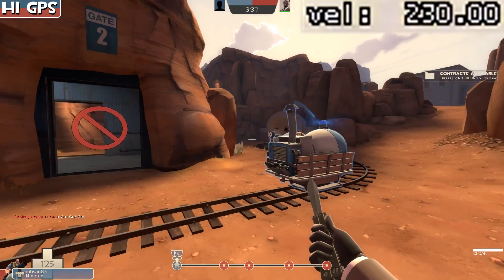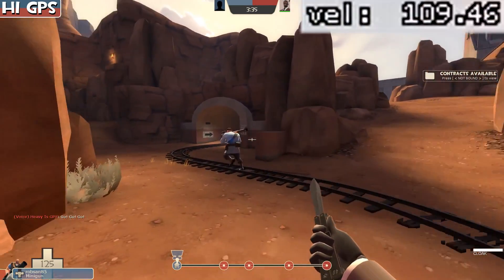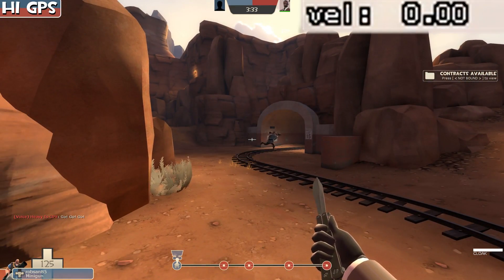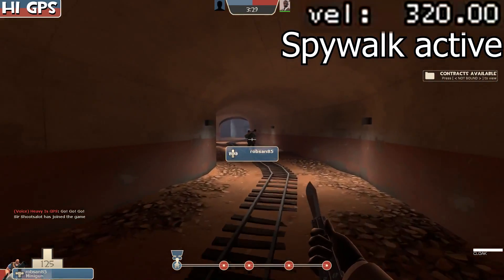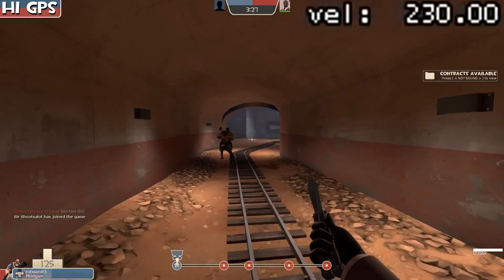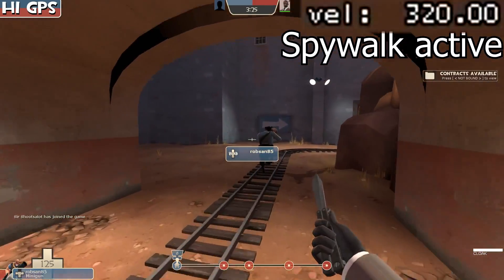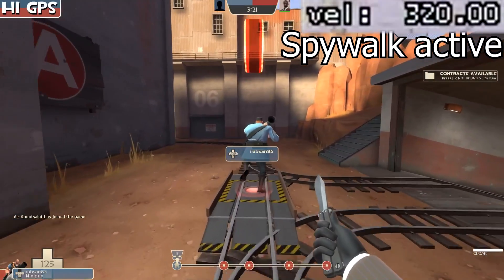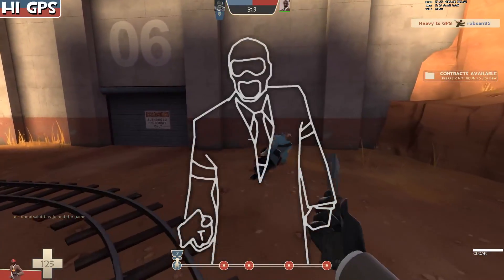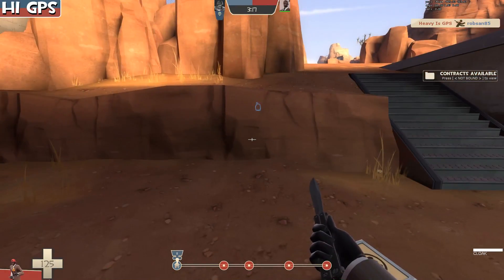The idea behind spy walk is to give the spy another deceptive tool that isn't entirely based off just pure speed or DPS. By the push of a button, you can see we run at velocity 320, which is the spy speed. Pressing it again reverts to the speed of the disguise, allowing us to use disguises we normally wouldn't use much as a spy and close distance without cloaking.